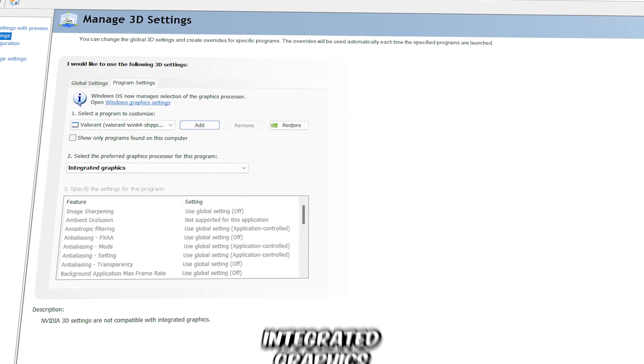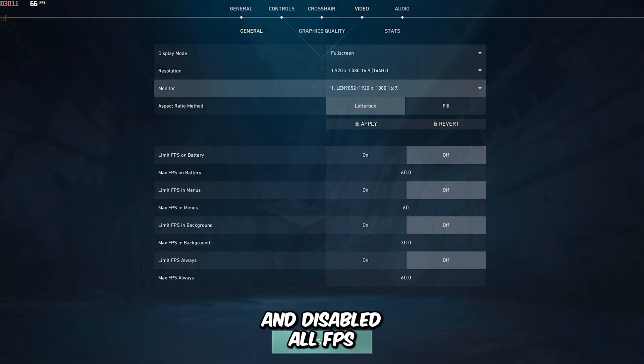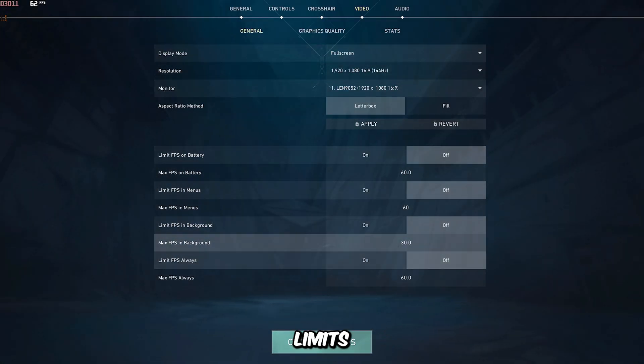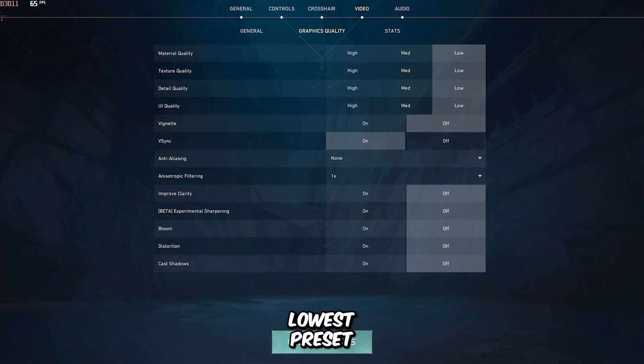We'll begin by running the game with my integrated graphics. I've set the resolution to 1080p and disabled all FPS limits — ensure you've done the same — and every other graphics setting is set to its lowest preset. Now let's see how it performs under these settings.